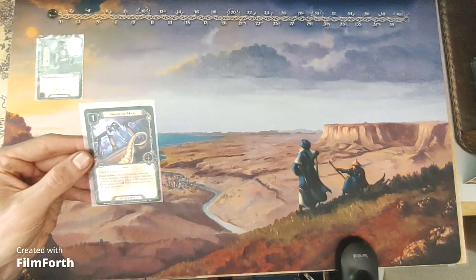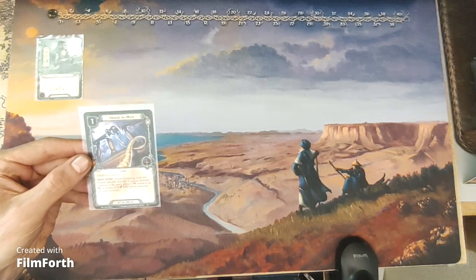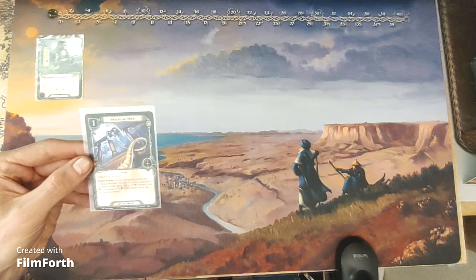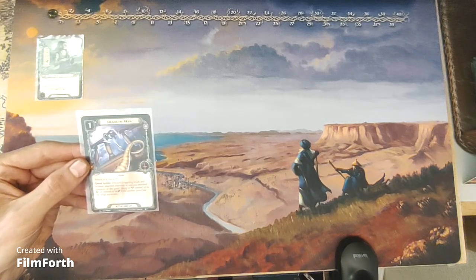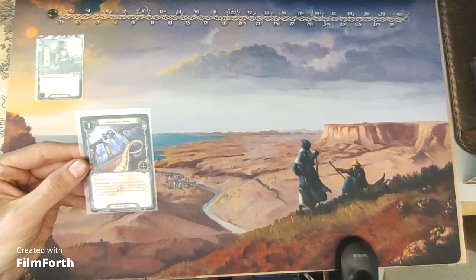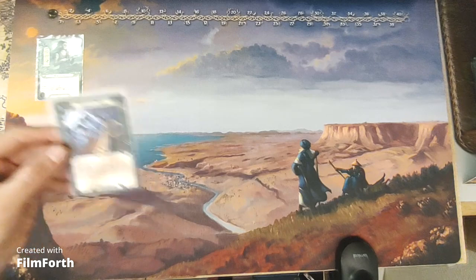Grappling Hook is a one-cost tactics attachment — Item. Attached to a character. Quest action: discard Grappling Hook and exhaust attached character to commit attached character to the quest using its attack instead of its willpower, or instead of its defense if the current quest has the siege keyword.